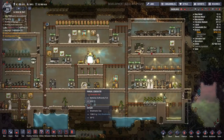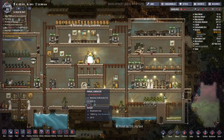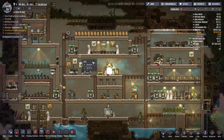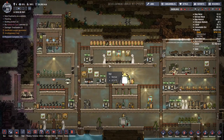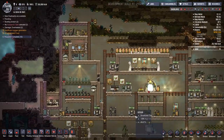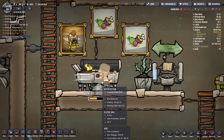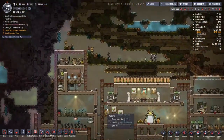Hey guys, welcome back to Oxygen Not Included, the automation upgrade! We are playing on La Nova Demo, a rough translation for Death Star. Of course, with Imperial officers and various characters — this guy's not an Imperial officer, but he lived on Kurosan and we had to get a chef on board, so we grabbed him.